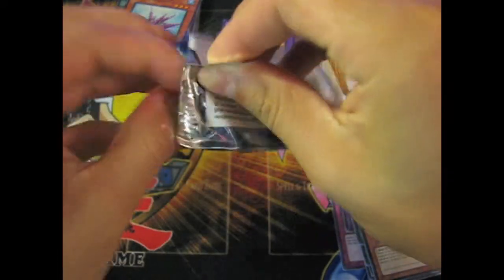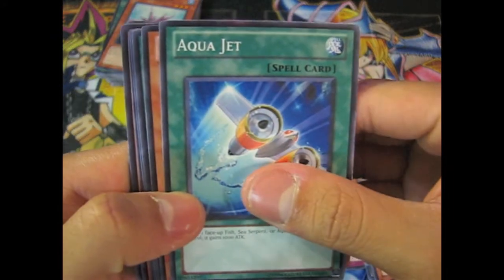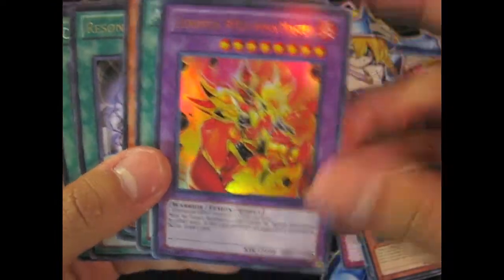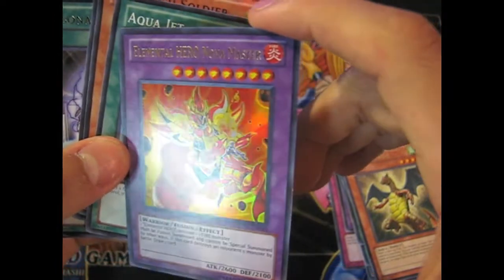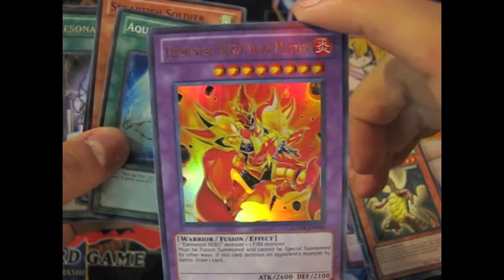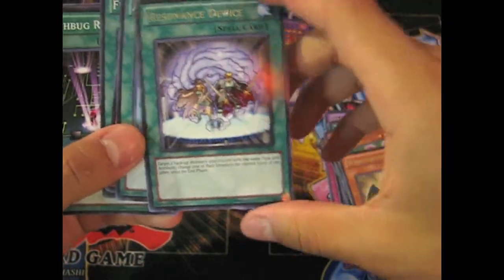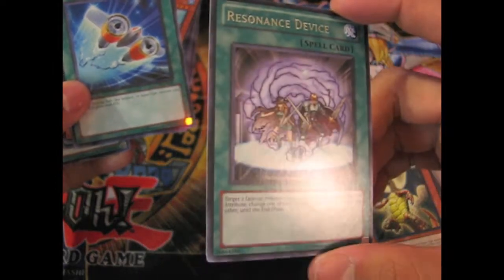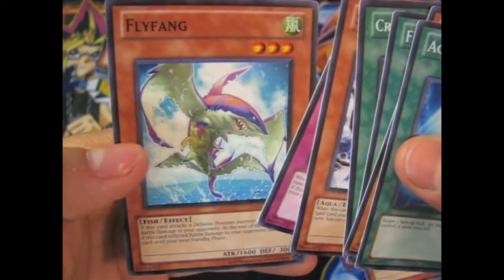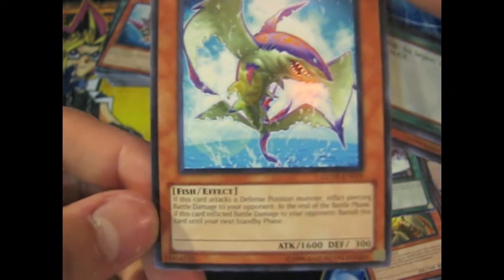The final booster. Awesome — Elemental Hero Nova Master! So this is a fusion of one Elemental Hero Monster and one Fire. Nice. And then we got a silver-lettered Resonance Device. Skull Kraken. Fly Fanny — ooh, look at that. That's a weird-looking card. Thank God that doesn't exist.